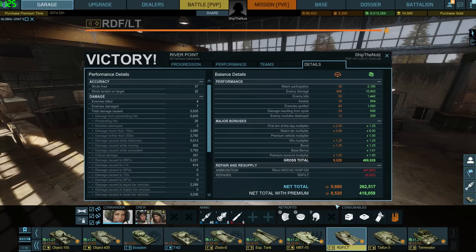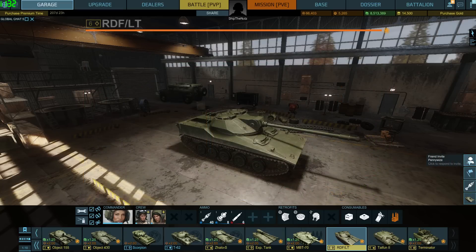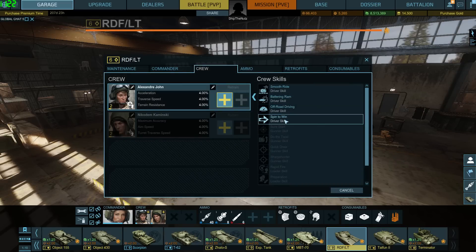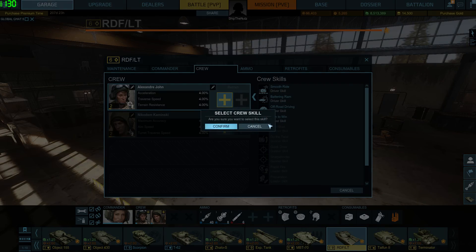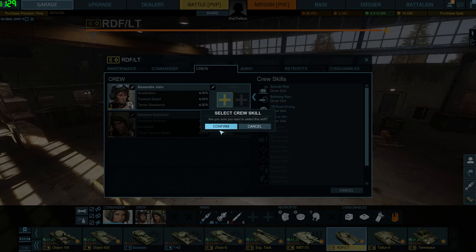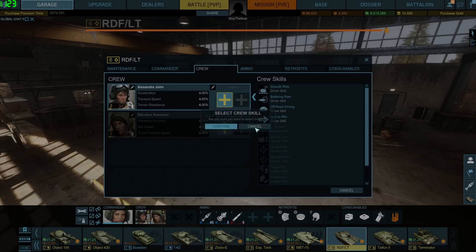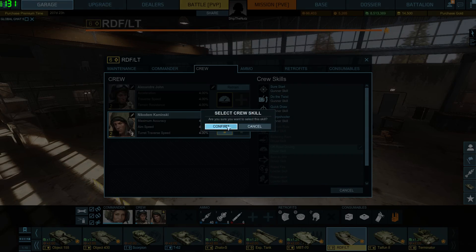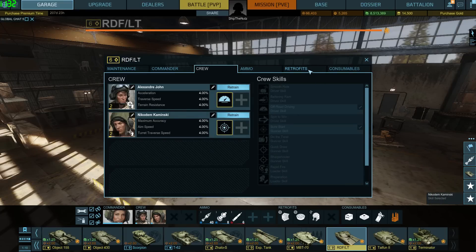So ladies and gentlemen, this is RDF LT, tier 6 light tank, or the Rapid Deployment Force light tank. My personal opinion: this is going to be worth the money, as Typhoon 2 is going to be worth the money. But with Typhoon 2 you have to be 10 times more passive than with RDF. So if you like to be aggressive, if you like to play with light tanks - obviously RDF is for you. I can recommend it. I hope you enjoyed today's episode, I hope it was informative, and I hope to see you next time. Take care and bye.